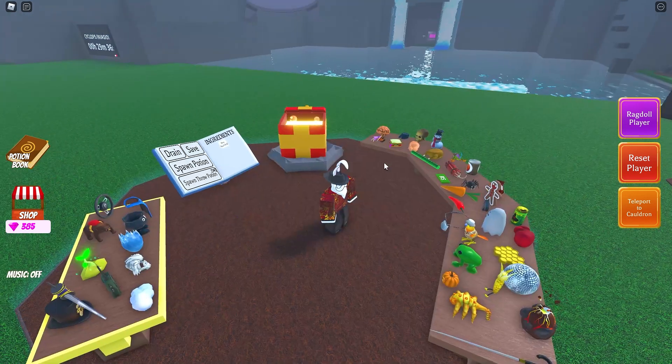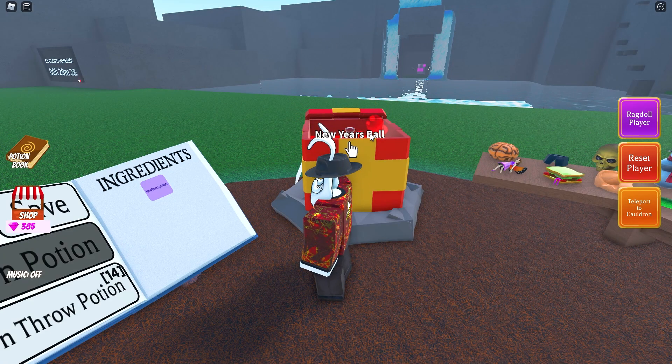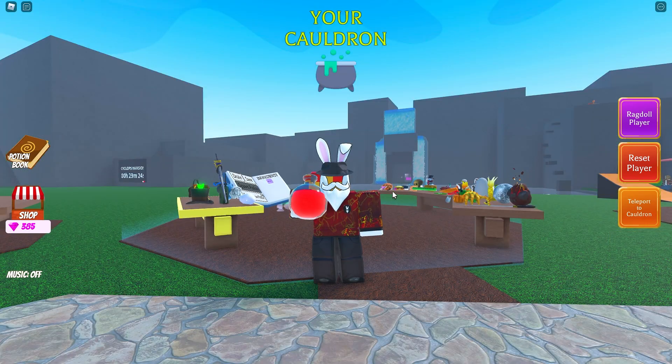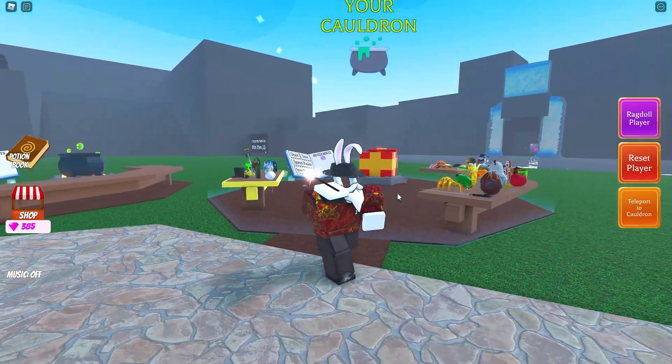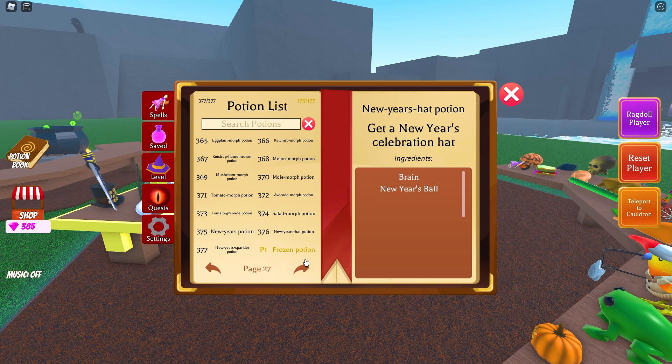Open up saved potions again, load this up, and this time we're going to do New Year's ball as well as Dynamite. This gives us the New Year Spark. I'm pretty sure I know what this is going to do — a stick in our hand. Yep, definitely, there it is. So these are the two new potions added for this update.